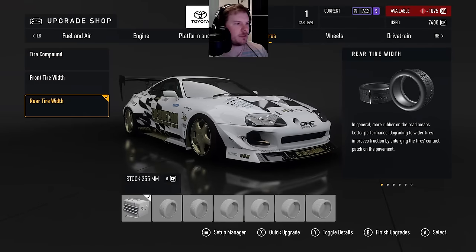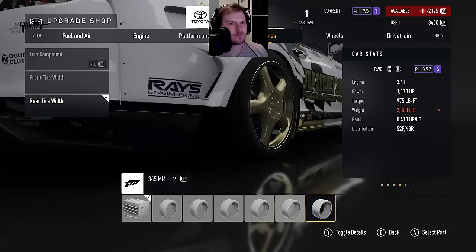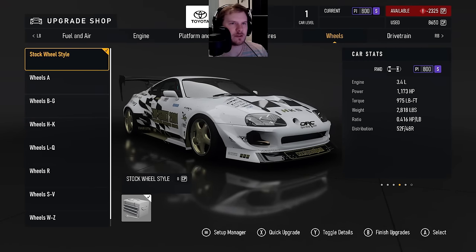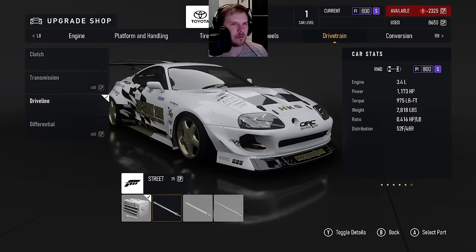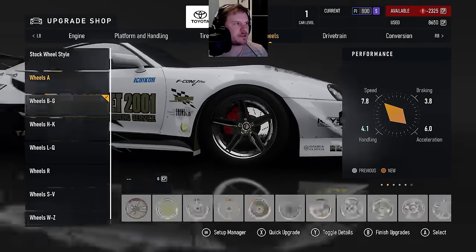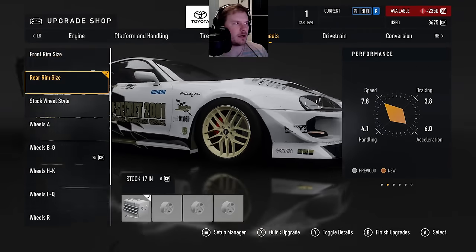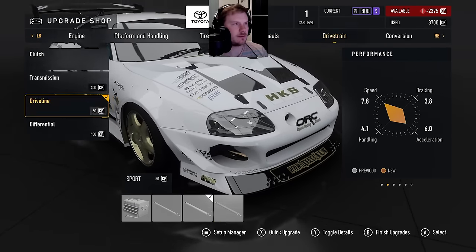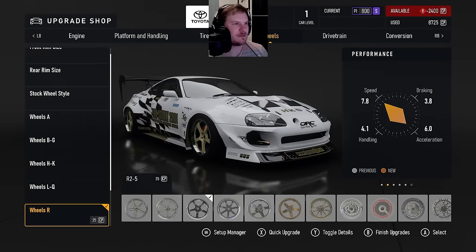I could do full weight reduction and I will. Rear tire width would be nice, but I would also like a tire compound if I can. I mean, that's not even that bad. What handling is that — 4-1? I think this is going to rip. 803, 810. Let me see if I can get below that. 804, 810, 809. Stock wheels with a driveline seems to be the way. I don't like the stock wheels, so we're just going to toss those on. Call it good for now.